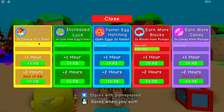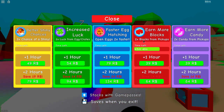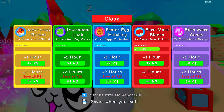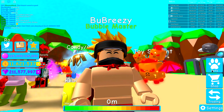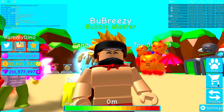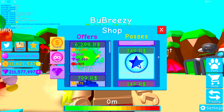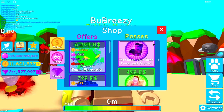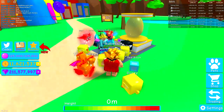So as you can see, I get three times the chance of a shiny. I get two times the luck from egg or crates. I also can open eggs twice as fast, two times blocks from pickups, and two times candy from pickups. And guys, today we're going to be doing all of these at the same time. And what's incredible is, if you already have the game passes, which are over here somewhere in the shop — right there — these actually stack on top of what you already have.